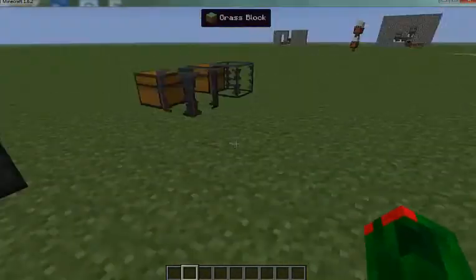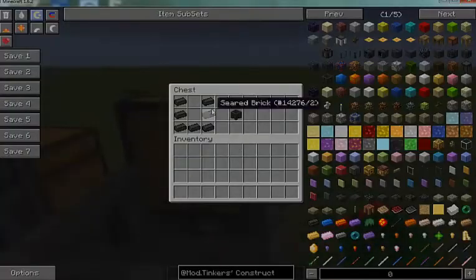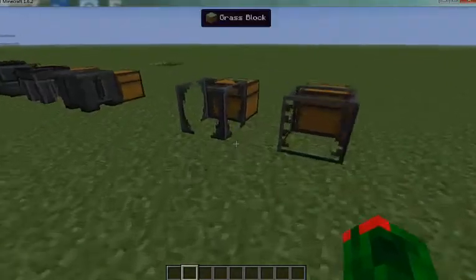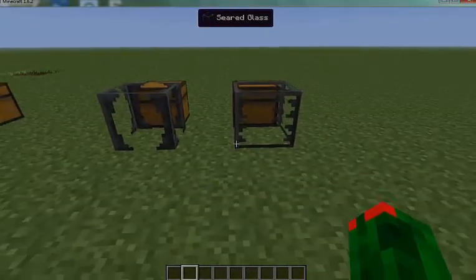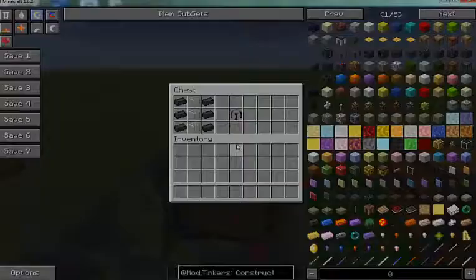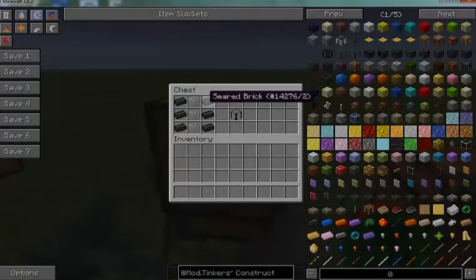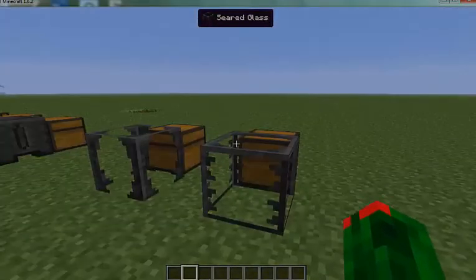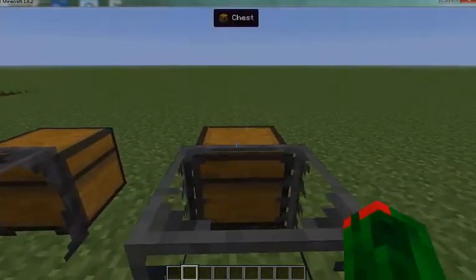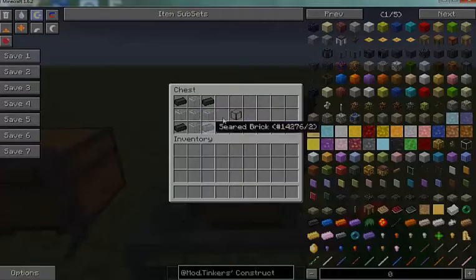Something optional to use is a casting basin, because it can make blocks and stuff — so something good. Two more that are 100% optional and not needed to make anything are seared windows and seared glass. You craft a seared window with six seared bricks and three glass. Seared glass is just five glass with four seared bricks.